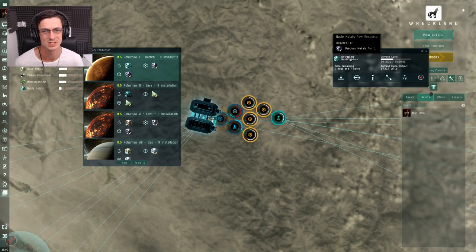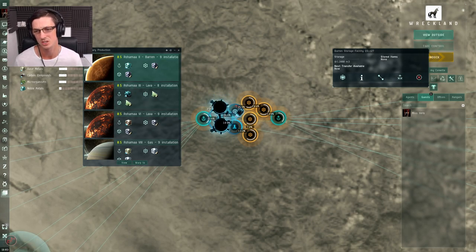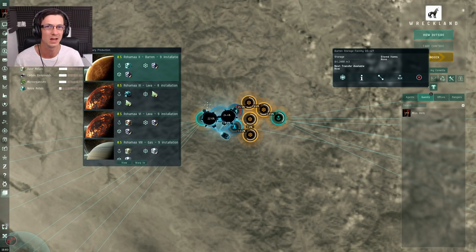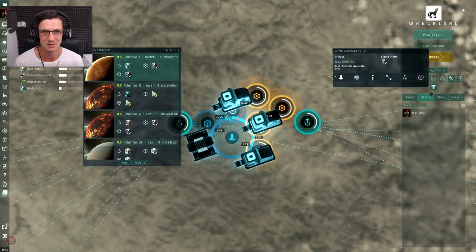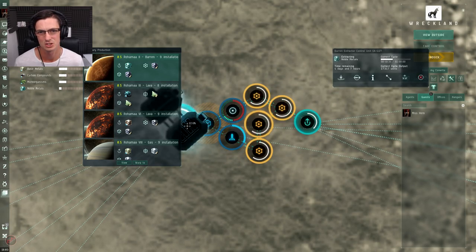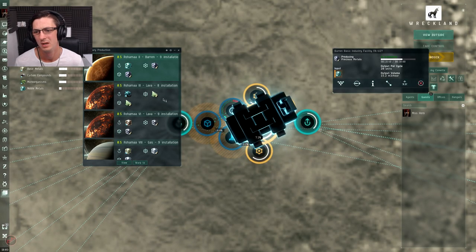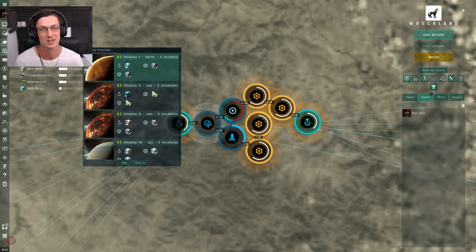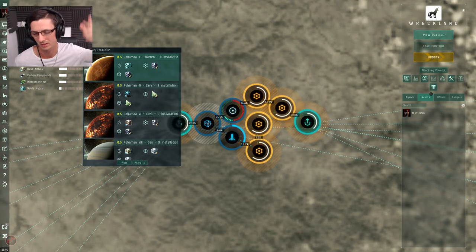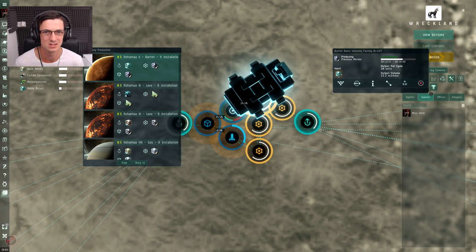Each planet will have two extractor control units, and they'll both be mining exactly the same material - in this case it's noble metals. From there they'll be put straight into the storage facility, which is acting as a sort of buffer. I'm rather lazy and don't get things off my planet as often as I should. What happens is the launch pad gets filled up, which stops the industry facilities from making things and stops the extractors from extracting. So if this does get filled up and everything stops, at least the extractors will keep going, feeding straight into the storage facility.